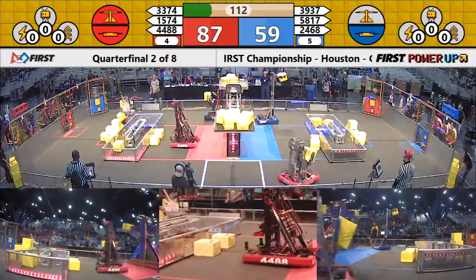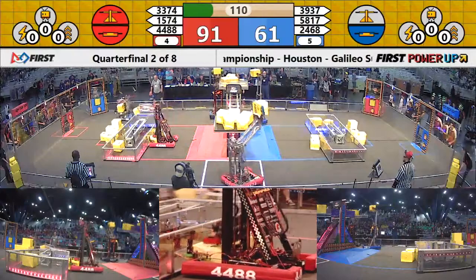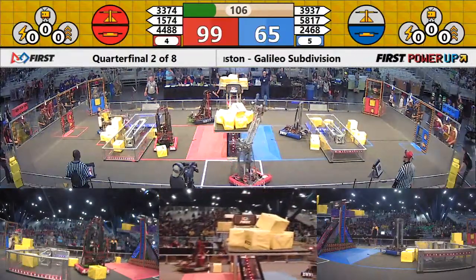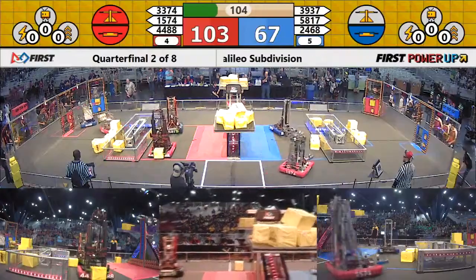2, 4, 6, 8's got a power cube from the human player, heading back down in the middle of the field. Two cubes quickly going up for the blue alliance — one fell off. Red still has the scale. Red's got a 40-point lead.